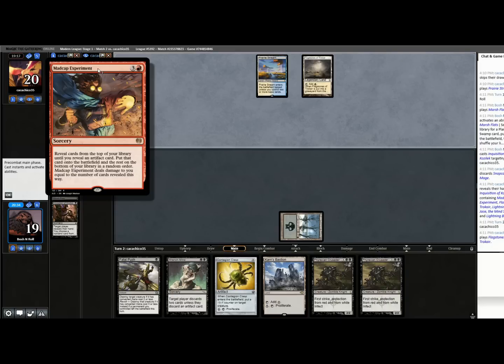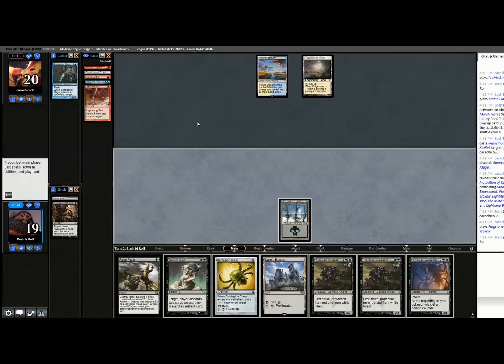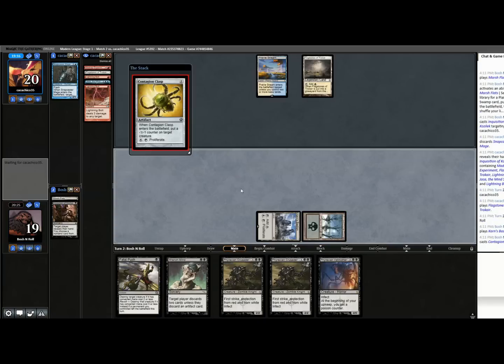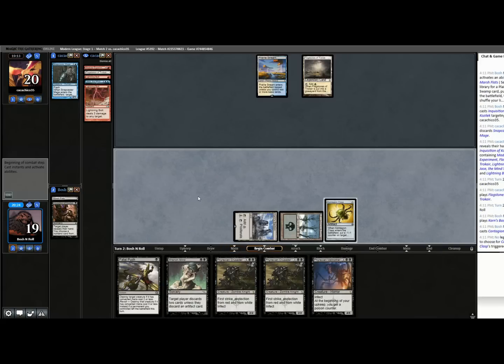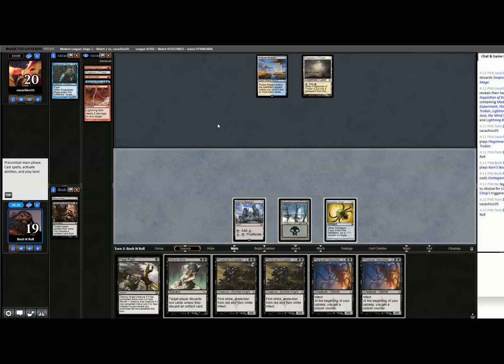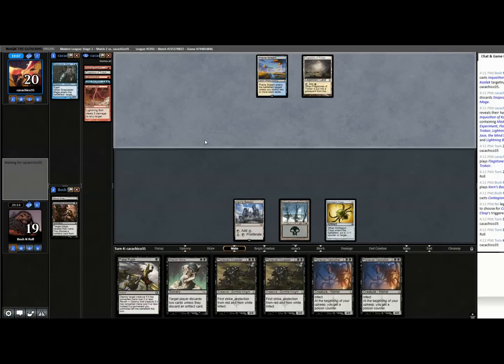Madcap Experiment: reveal cards from the top of your library until you reveal an artifact, put it onto the battlefield, and the rest on the bottom. You take damage equal to the number of cards revealed. They play Platinum Emperion which says your life total can't change. The way the rules work is you put the creature into play off Experiment before you take damage. We bricked on the black source. Once they get to four mana, we could be in some trouble — it looks like we're both in a land drop void.